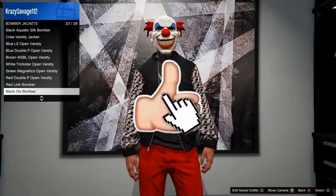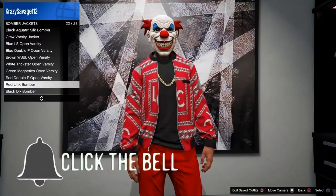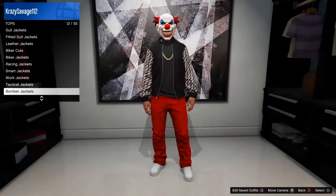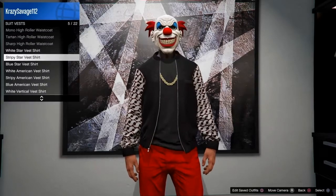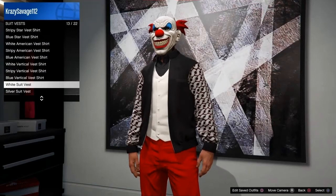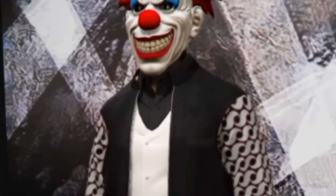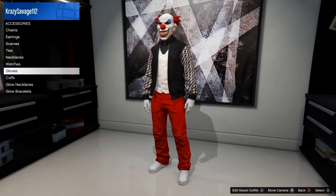So you want to buy this one — Bomber Jackets. It's the same as a clothing store, so it goes to the category Bomber Jackets, and then you'll buy this one. We'll put this on. Now you want to go to a suit vest. You can buy either or, it doesn't really matter. But I have the white suit vest on. And then I have on white gloves.